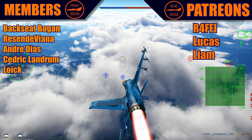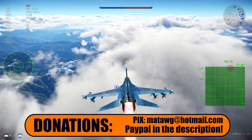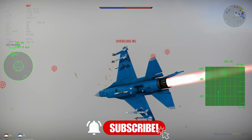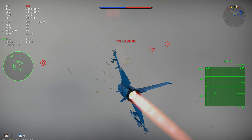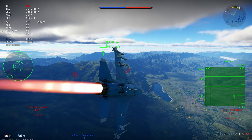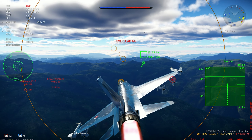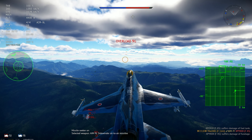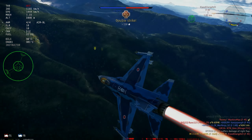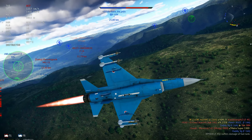Basically, some aircraft in the upcoming patches and in the future will have some form of electronic scanned array radars — the PESAs and the AESAs, the passive and active electronic scanned array radars. Which of the aircraft that we can receive in the near future will have that, and which can we actually expect soon? We're going to talk about five — technically a little bit more — aircraft that we might and probably will see with this type of technology not that far from now.